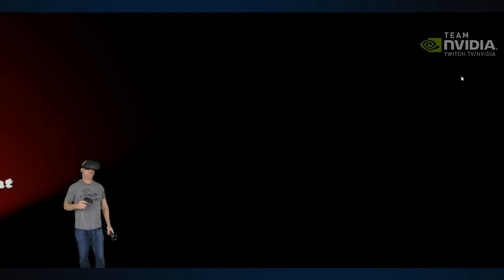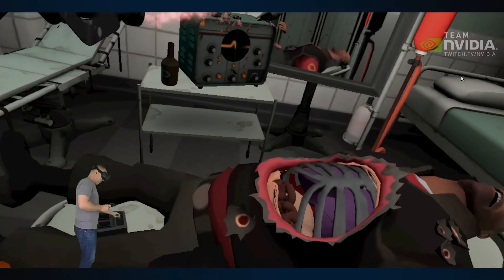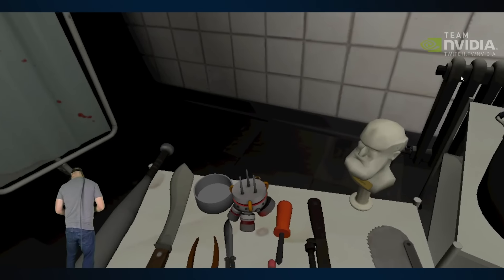Does anybody know exactly how to do it? I gotta find out how exactly to do it. Alright, we could try again — this time we're gonna try to win this. Are we supposed to put the lungs back? Okay, we're supposed to just change his heart, right?